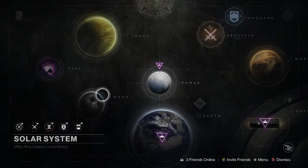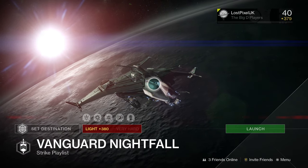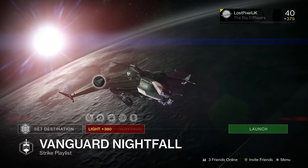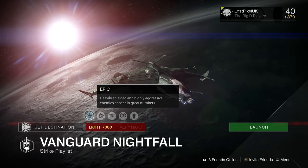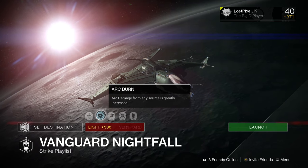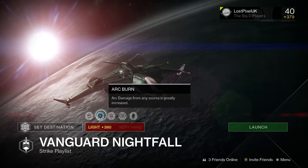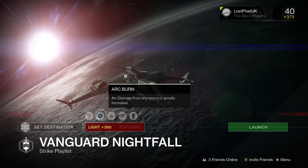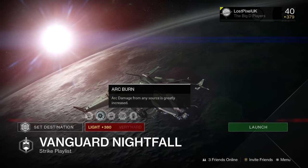Moving on to the Nightfall — we have the Wretched Eye, and it's going to be a pain. You can see the perks: it is Epic as usual, and Arc Burn is on it. Arc Burn damage from any source is greatly increased, which is a nightmare because the shanks at the end just own you with their arc cannons.